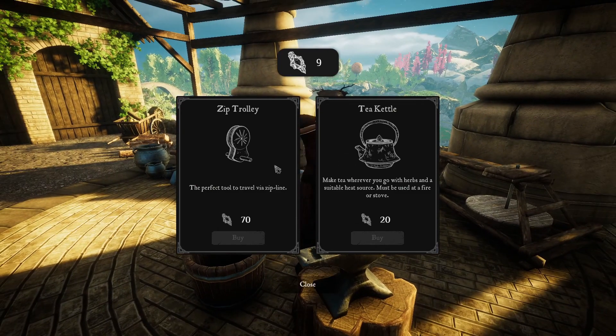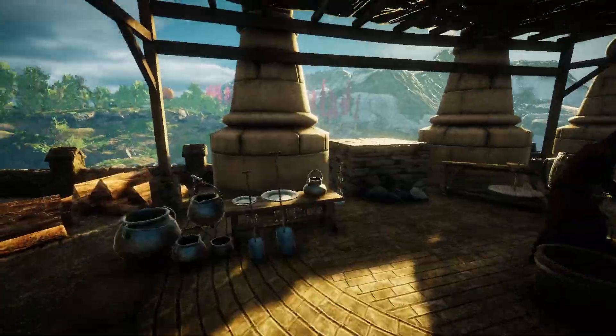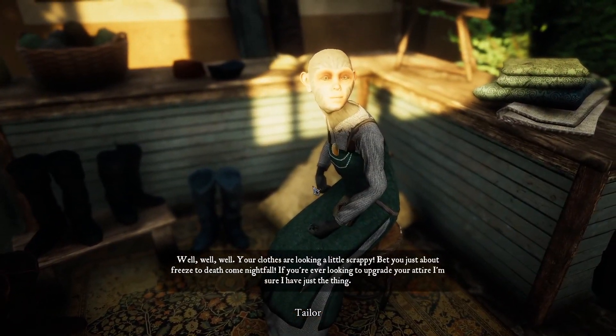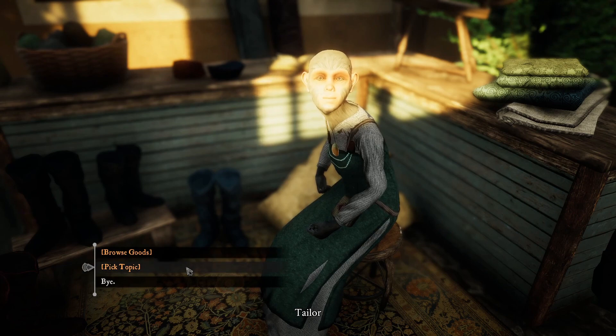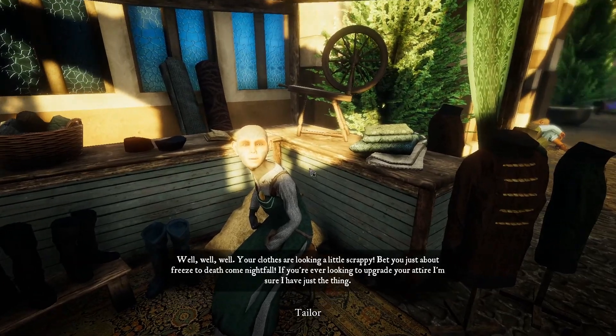Browse goods — what do you have for sale? Oh, I love it — a tea kettle. 'Make tea wherever you go with herbs and a suitable heat source — must be used at a fire or stove.' Zip trolley — 'the perfect tool to travel via zipline.' That's 70 glowstones. I'm gonna have to save up. 'Your clothes are looking a little scrappy — bet you're just about to freeze to death come nightfall. If you're ever looking to upgrade your attire, I'm sure I have just the thing.' Let's look at what you've got. The coat — nice, that would be good. I do not have the crystals.